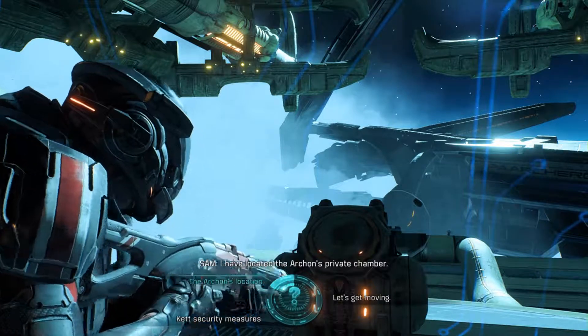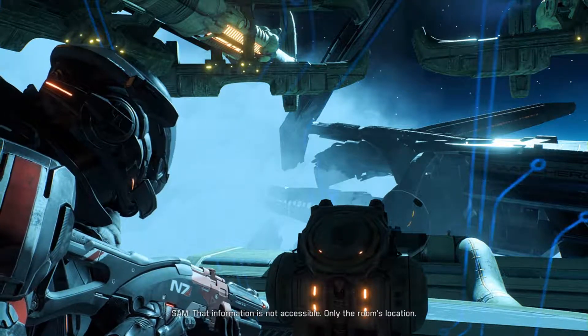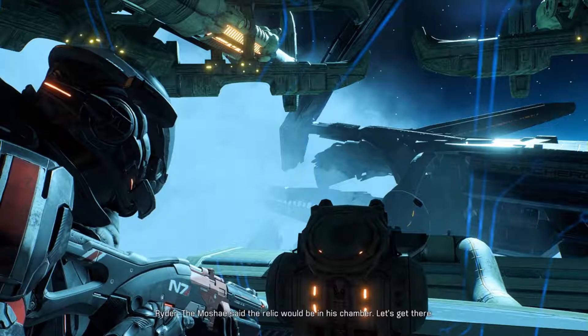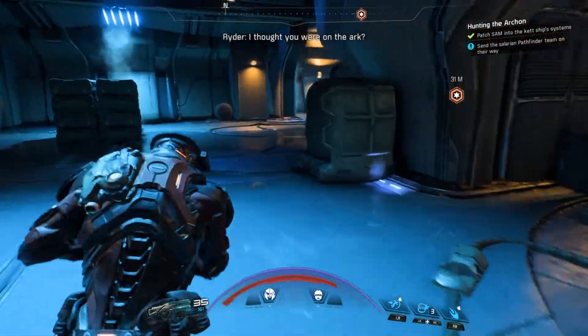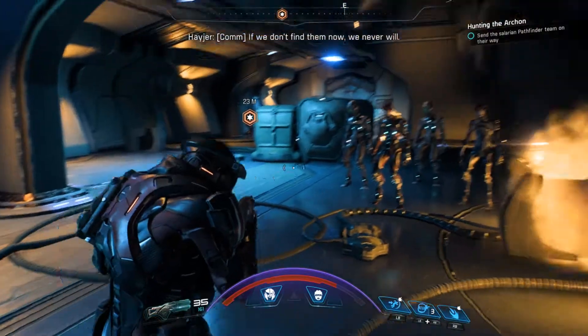Where is it? The Archon's location - is he in his quarters? That information is not accessible, only the rooms. I hope we don't catch him in an embarrassing moment. The Moshe said the relic would be in his chamber - let's get there. Maybe he's halfway through changing - we can catch him with his pants down. Too many of our people are missing. If we don't find them now...